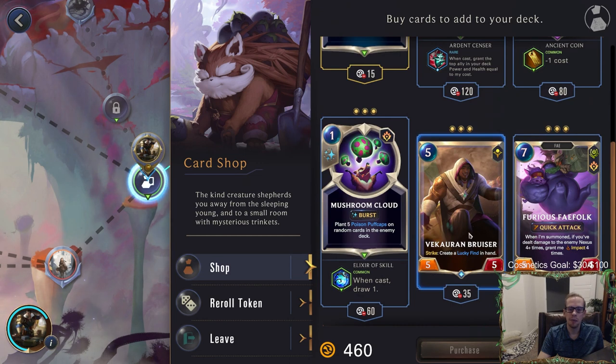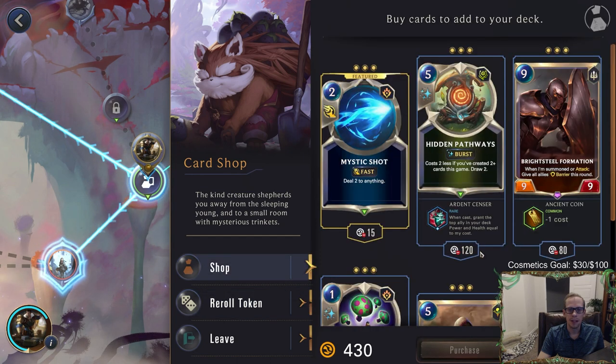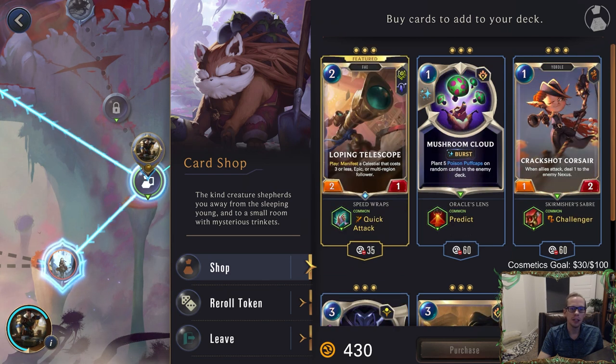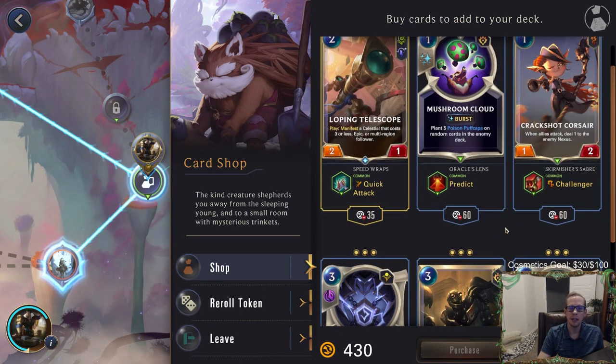Bruiser can make even more keywords but it's just a regular bruiser — you don't really want just regular units. Mushroom Cloud draws a card — all kind of meh. I think Hidden Pathways is the only realistic thing but I don't love it so maybe I'll re-roll. We have a quick-attack Loping Telescope — I think I'll take some quick-attack Loping Telescopes. Actually, I probably shouldn't have used this re-roll here at a common card shop, that was a bad use of a re-roll.